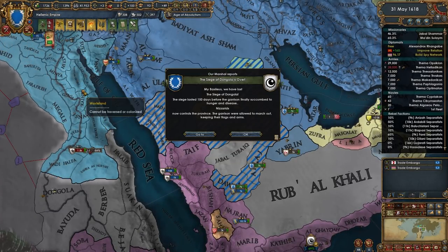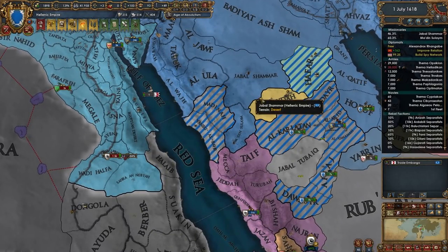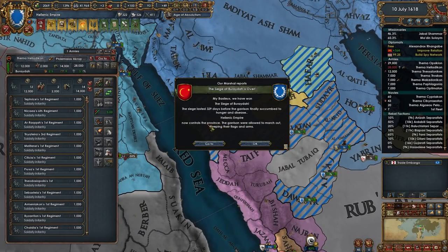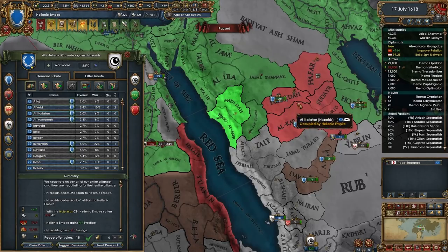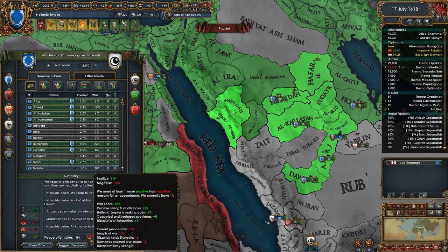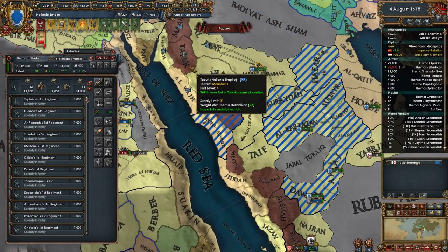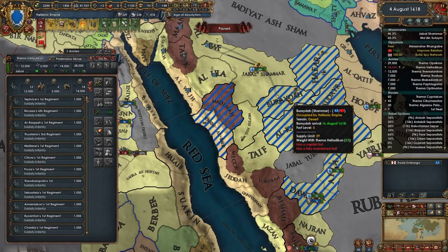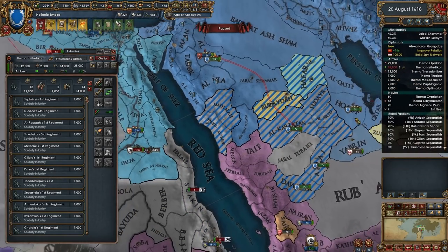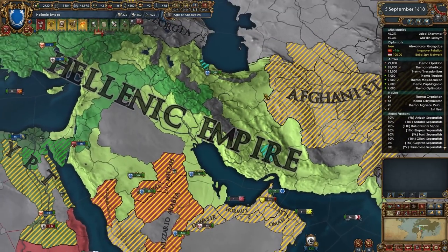Now we just need to sit here and wait on this Shamar province here. Oh they took their capital back — that's going to be a problem. That's fine, we'll just head around over there, siege it down. We'll let the war exhaustion stack up and we'll actually be able to peace out here. Let's have these guys on a province where they will not be taking a ton of attrition — coastal desert, coastal desert. Let's have you guys head back over this way towards Mogistan, and we're going to be attacking Afghanistan very quickly.